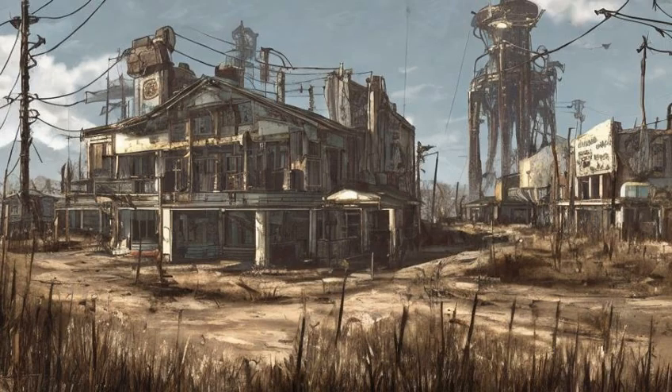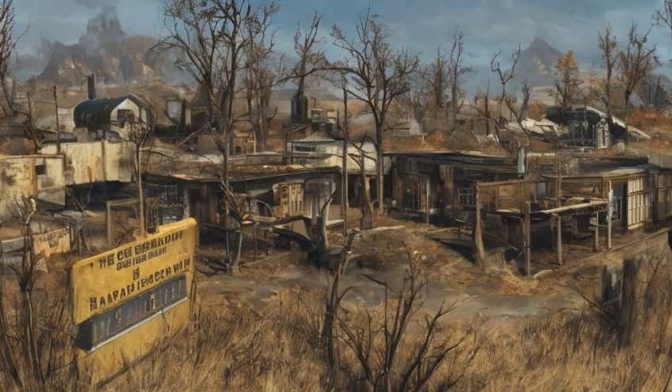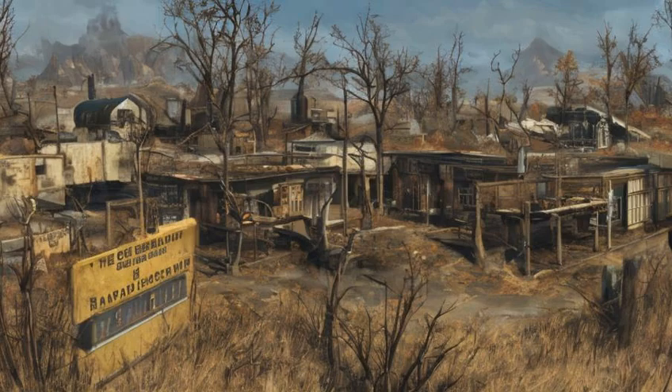Sanctuary Hills (Ref ID: 00054BAY): Settlement available by default. This is the place the Sole Survivor lived before evacuating to Vault 111 in 2077, and they can return to it immediately after emerging from Vault 111. Can be used as a Minutemen settlement.